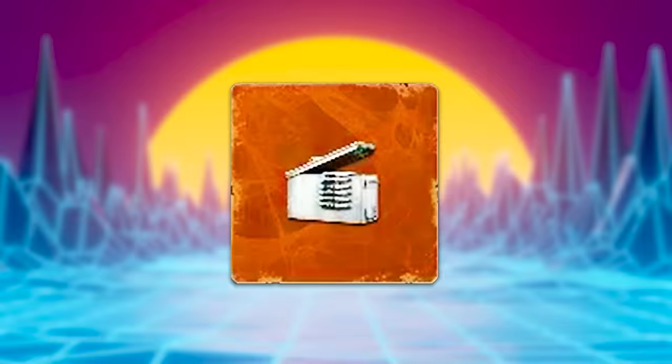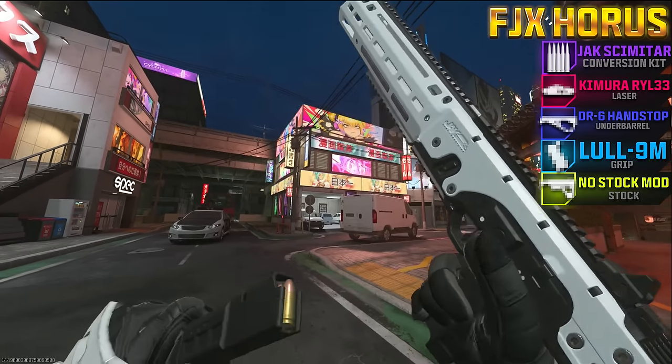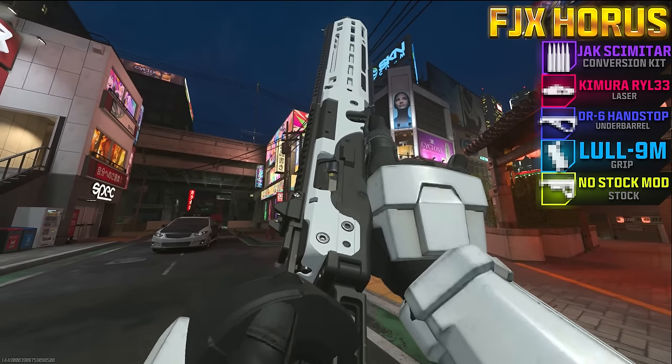On this episode of Pimp My Gun, we'll be using the mag of holding on the Jaximiter kit for the FJX Horus, which gives it longer range, better recoil control, and a drum mag. Let's go test it out.